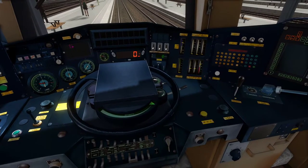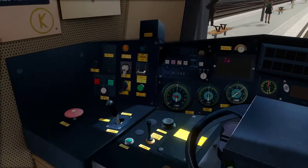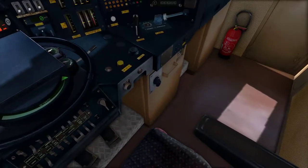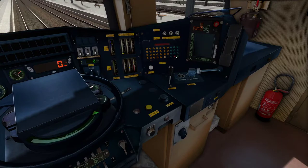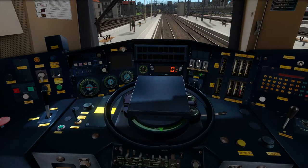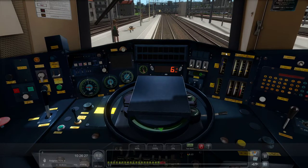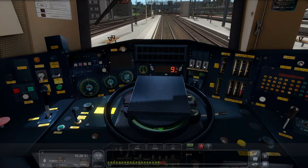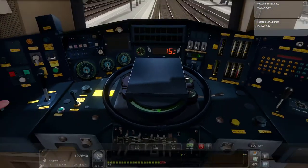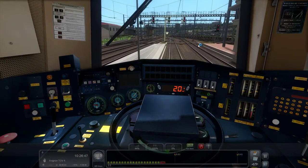The next thing you're going to do is put it into forwards by pressing Z, then press E to put it into traction, and then drag this lever forwards. Release your loco brake. This lever over here is your horn - you can give it a toot. Then pressing Q to put more power and D to put less power, we can move off. Keep spacebar held down for the vigilance system called VACMA. If you want to turn it off, do this; if you want to keep it on, hold spacebar down. It will intermittently give you a bell, which you'll just have to release spacebar for 2 seconds and then press it down again.